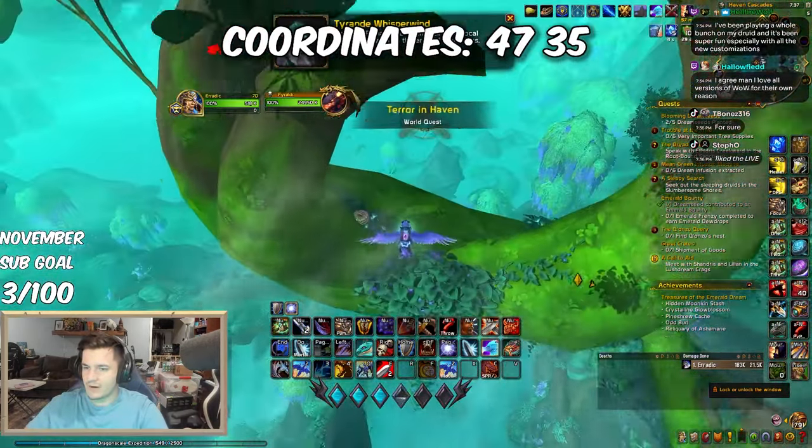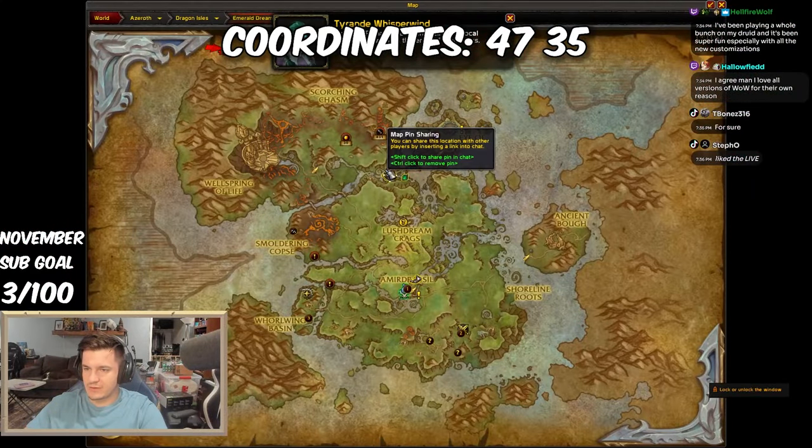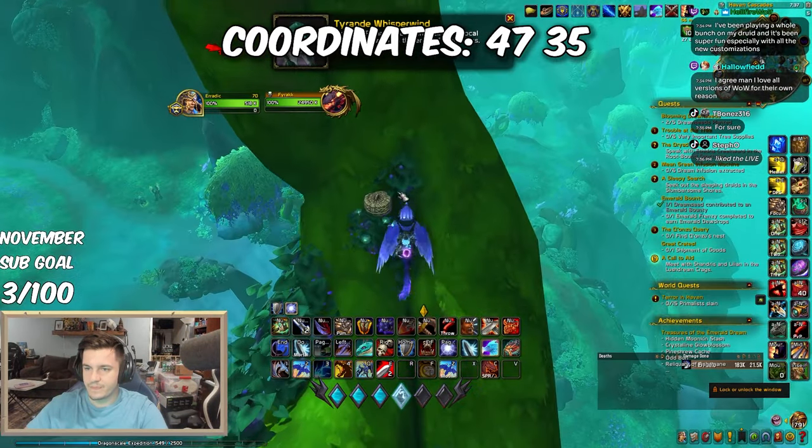Next up is the Hidden Moonkin Stash at coordinates 47, 35. This stash is cleverly hidden in some tree roots.